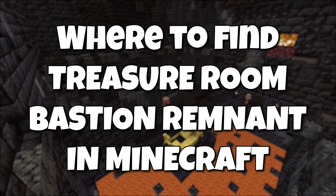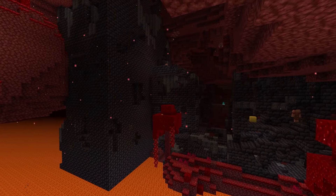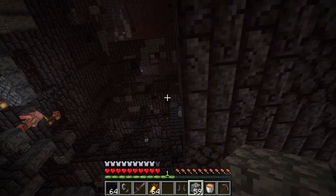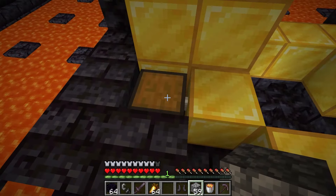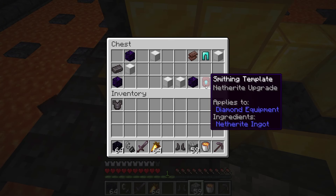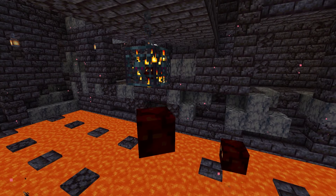The Treasure Room Bastion Remnant is one of the four different types of bastions found in the Nether. The best thing about the Treasure Room is that there is a 100% chance to get a Netherite Upgrade Smithing Template, which you need to upgrade diamond gear to Netherite. There is also a magma cube spawner and other unique loot items.